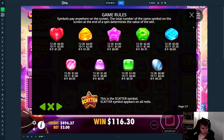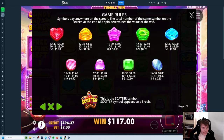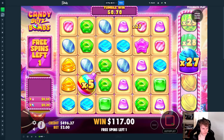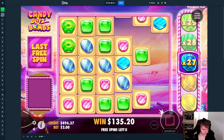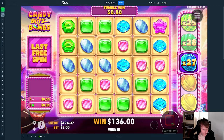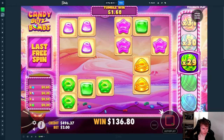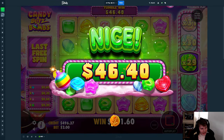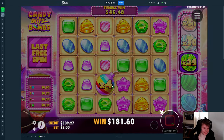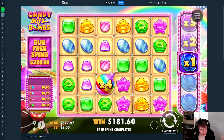What would the hearts pay? 1.2 times 26 — why can I not — there we go. Okay, we have one more spin. Blue — nice! Keep going, we need it, we need it!